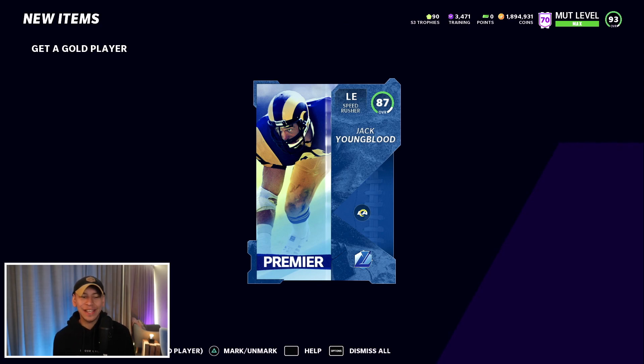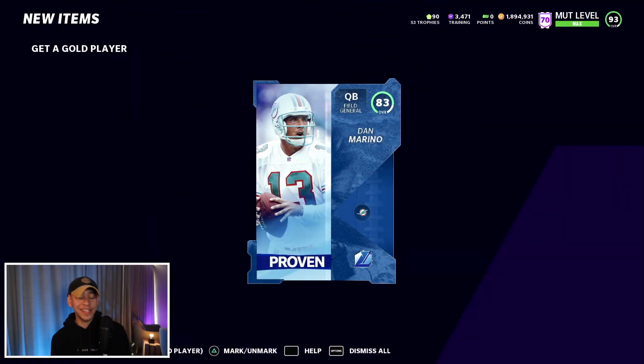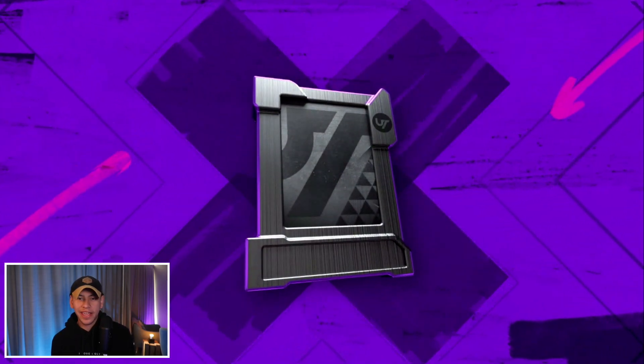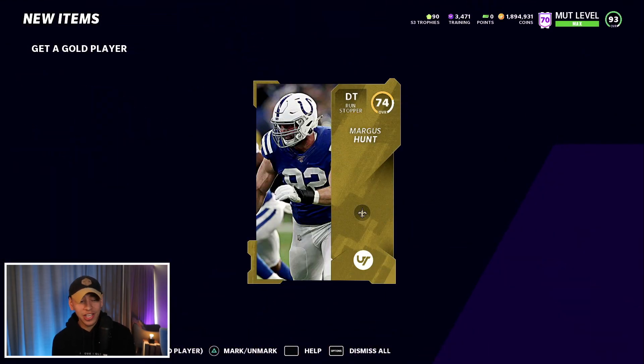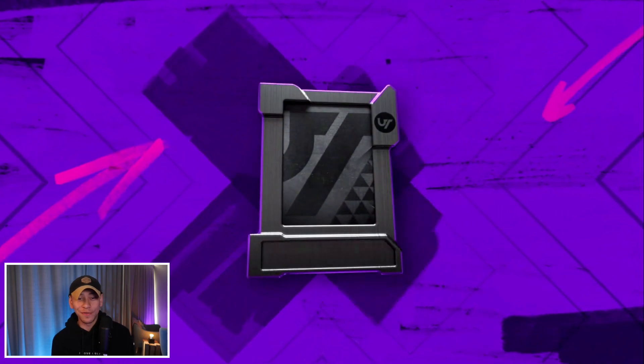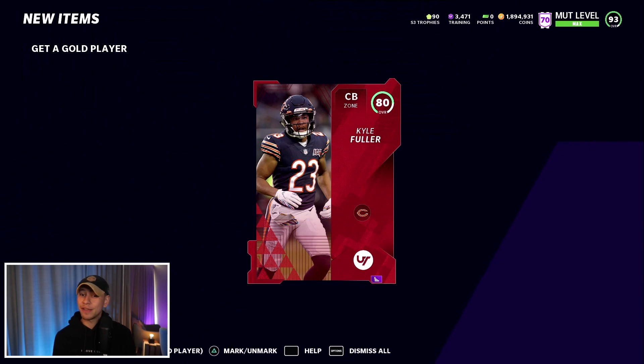Finally an 87 — Jack Young Blood — that's more like what we want to see. We get an 83 shortly after. I joke that maybe I should just change my title to the 'Gold Pulling King' because all we're pulling is gold — not cards of really good value, just a lot of low-overall golds. Maybe 'Get a Gold King' is going to have to be my title.